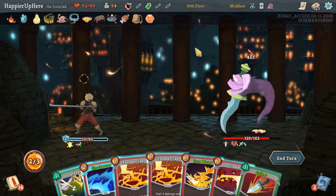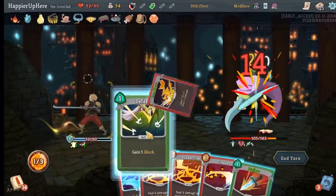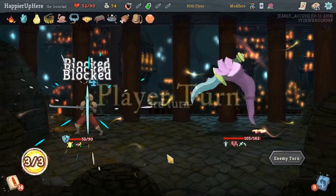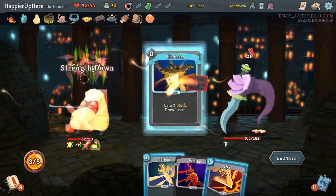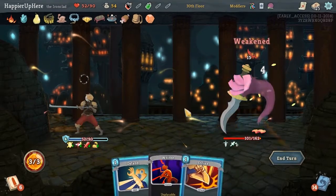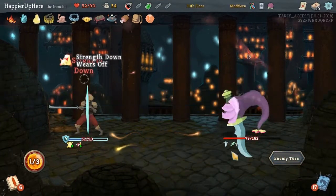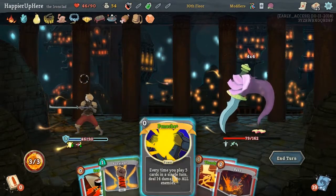We can still technically perfect - that's 9. 21 incoming. Now we can't perfect anymore. This is a somewhat tough deck to perfect with - we don't have enough defensive power.